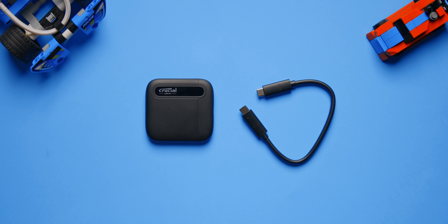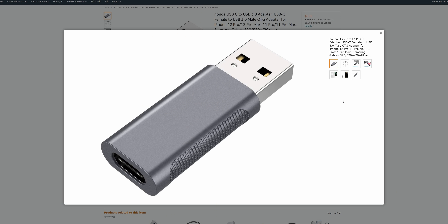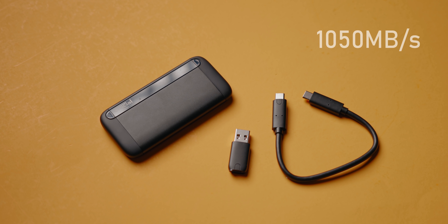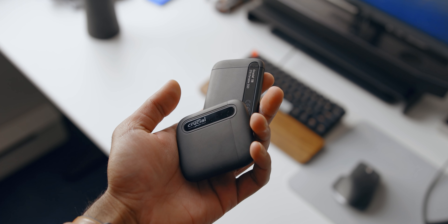First is the Crucial X6 — a small, light, and super compact drive giving us a good idea of what a mid-range, budget-friendly external drive can do. It's rated for a peak of 540 megabytes per second, right within USB 3.0 or USB 3.2 Gen 1 spec, making it a good fit for slightly older systems. Note that if you buy the X6 for an older setup, you'll need a properly rated Type-C to Type-A adapter since only a Type-C cable is included in the box. Next is the Crucial X8, a compact drive but with speeds way up at 1,050 megabytes per second — it costs more than the X6 but offers a lot more performance.